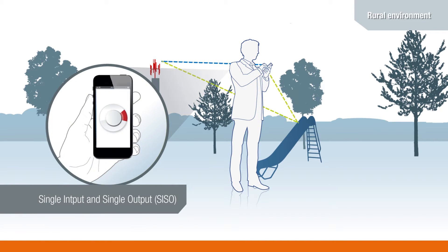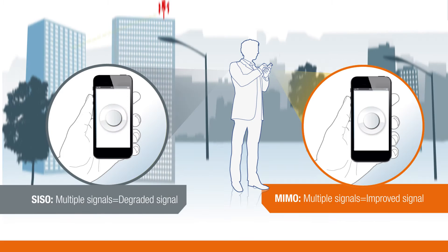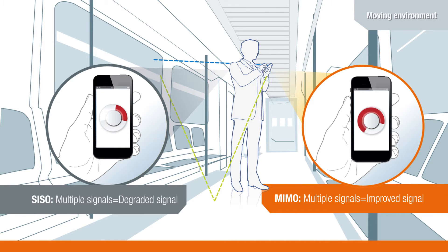SISO, or single antenna devices, can be troubled by their surroundings, whereas MIMO, or multi-antenna devices, take advantage of multipath signals from complex environments. Whether in an open or obstacle-filled location, MIMO devices use multipath propagation to improve data throughput.